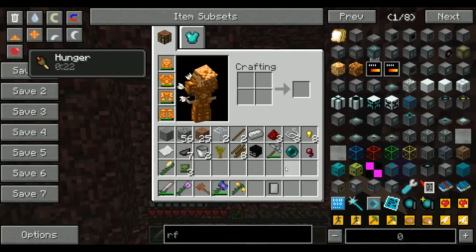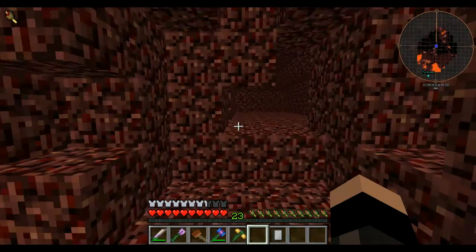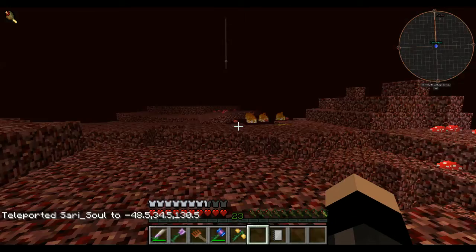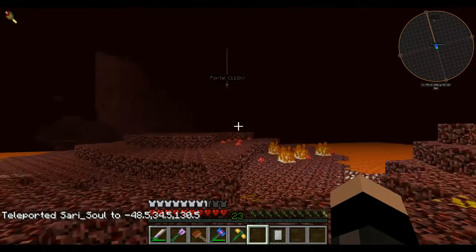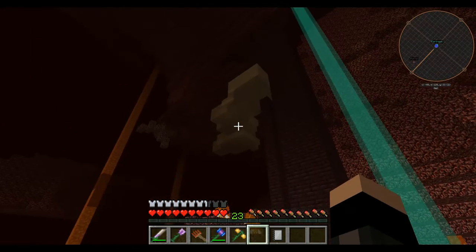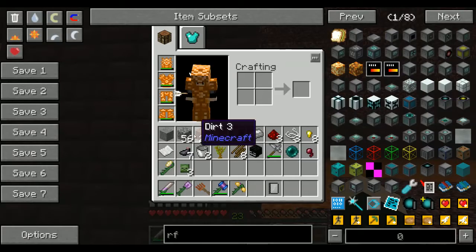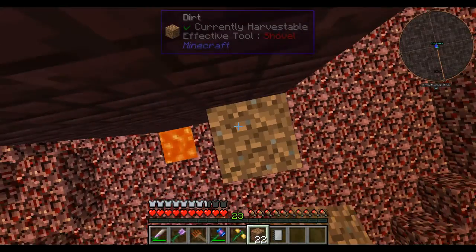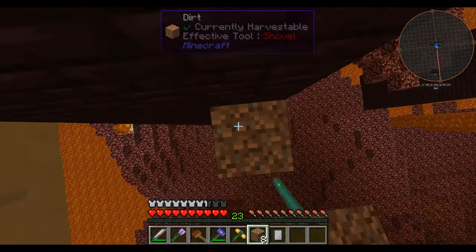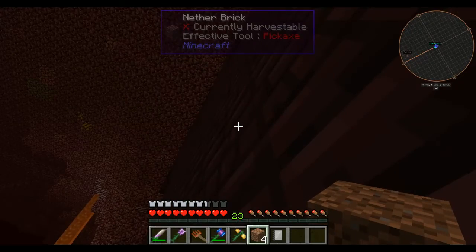I managed to kill some more endermites and got one's head. So let's go to the fortress — we haven't actually explored this yet. I want to go up... I'm going the wrong way. It's right up there. Did I actually bring any building books? Yes I did.